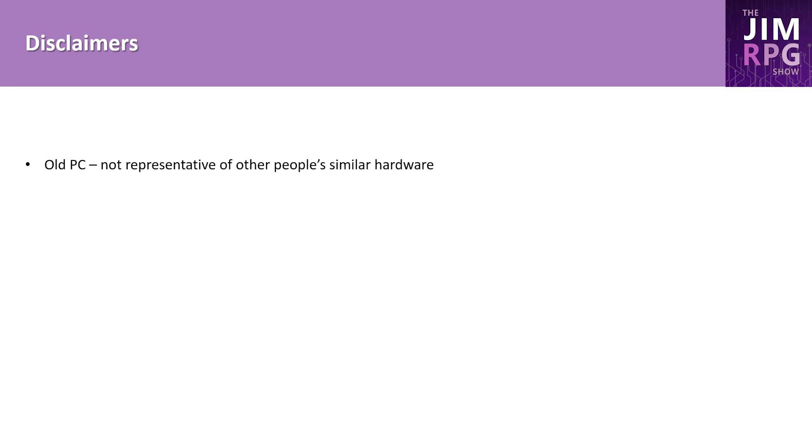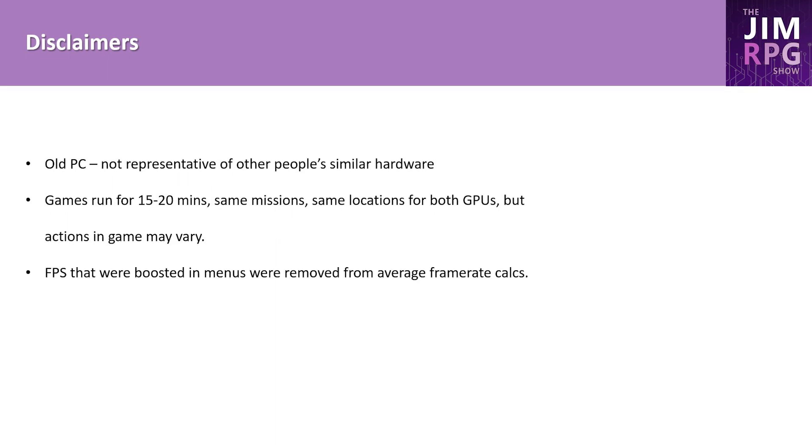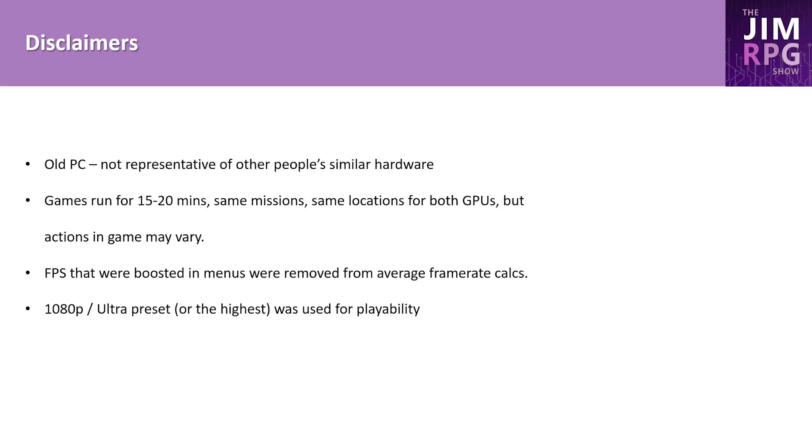As I haven't done any benchmarking on my channel before, I want to point out some caveats. The numbers are just for discussion purposes only. I make an effort to ensure they're representative of what I played, but they're not meant to be precise or indicative of someone else's system with similar hardware. Games were played for about 15 to 20 minutes, with the same missions and locations used where possible. Only the first 10 minutes are shown for frame time and CPU usage graphs. Sections where frame rates were boosted due to being inside menus were excluded. 1080p Ultra was used, and benchmarks were recorded with MSI Afterburner.